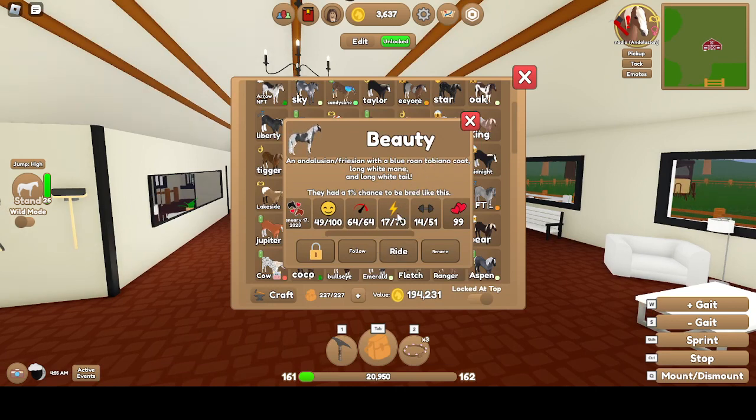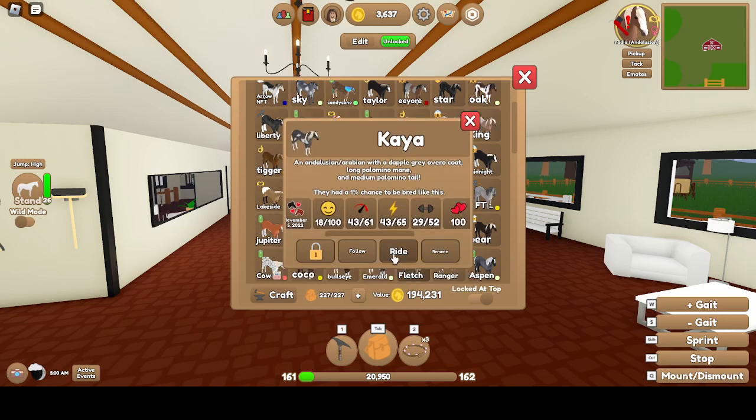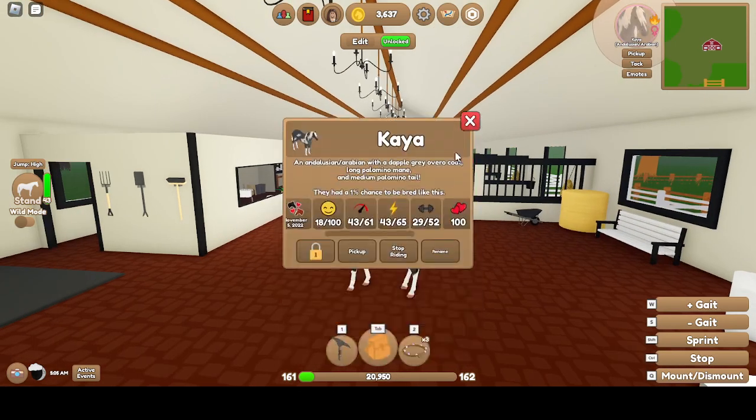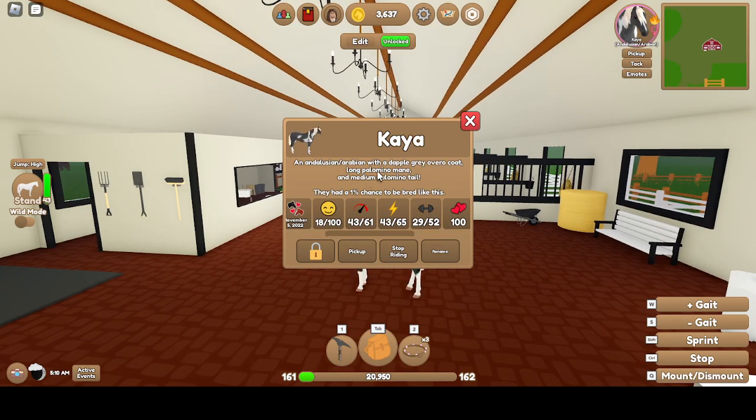White Mane, White Tail. And then there's Kaya. She is a Dapple Gray Ovaroo Coat. Long Palomino Mane, Medium Palomino Tail. Mare, Sassy. 43 Speed, 43 Stamina, 29 Strength.